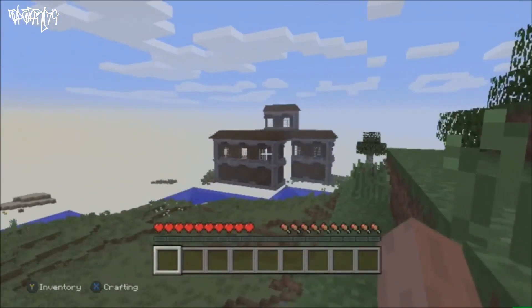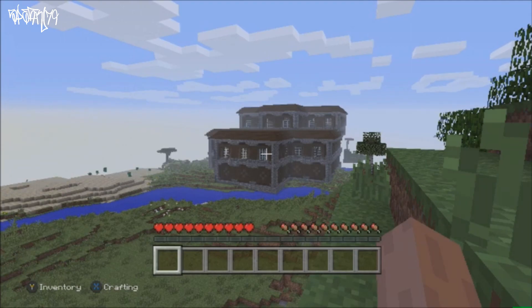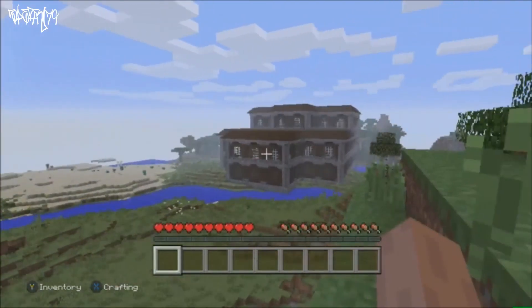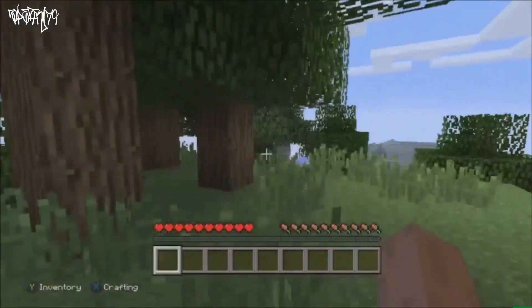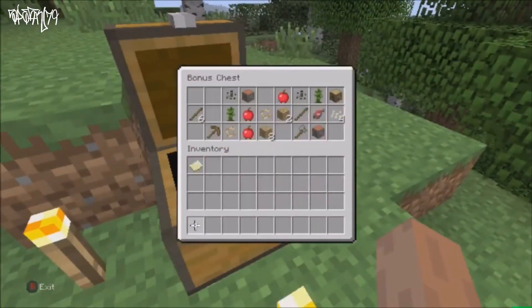When we spawn in right here we're going to go over to the woodland mansion. That's where we're going to kill the evoker and get the totem from him, so we can get the achievements: Feeling Ill for killing the evoker, and Cheating Death for dying while holding the totem and getting our health back.